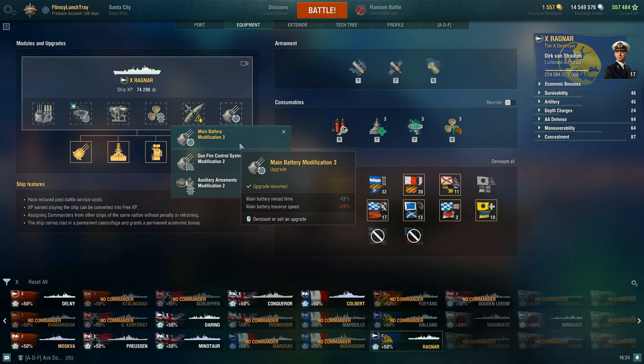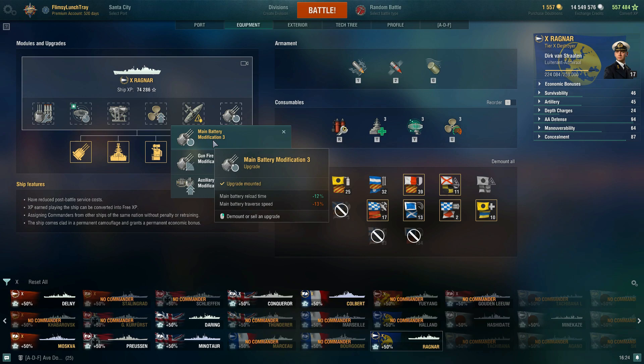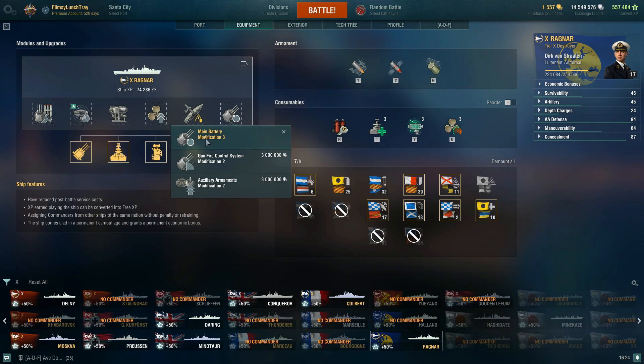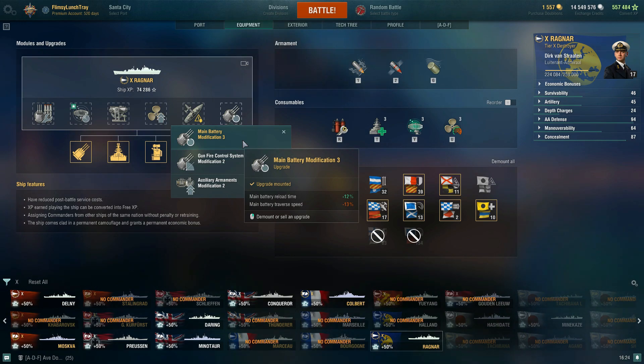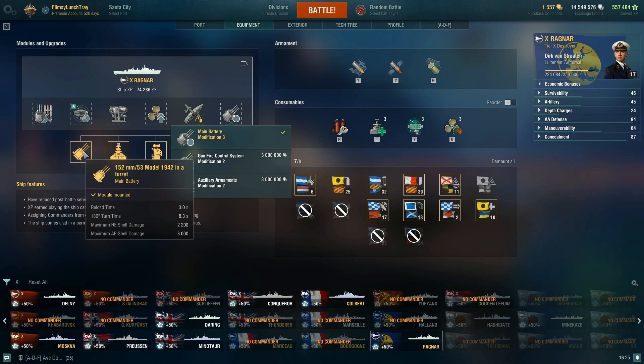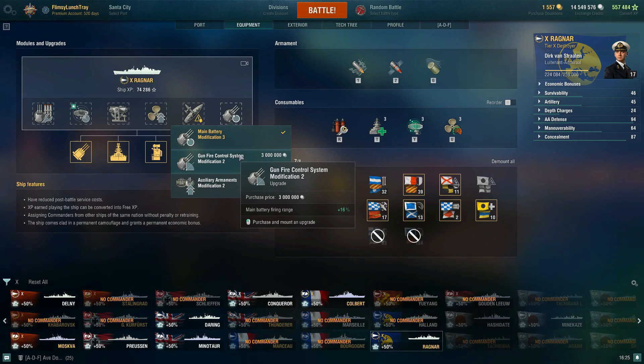For the sixth slot, I've gone for the reload time modification. Main battery reload time is reduced by -12%, giving you that three-second reload you see represented here, but main battery traverse speed is reduced by -13%, so we get a slightly longer 180-degree turn time on our turrets. This is what you really need, especially when you're getting into close-quarter engagements with enemy destroyers — because you're not always going to be playing at range. That's why I don't feel the need for the gunfire control system; I really value the quicker reload on these guns.